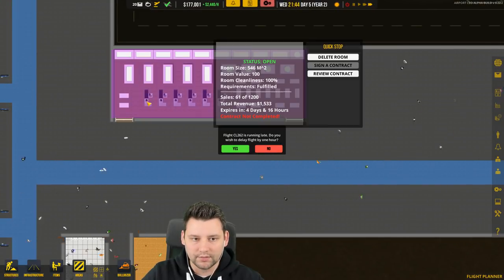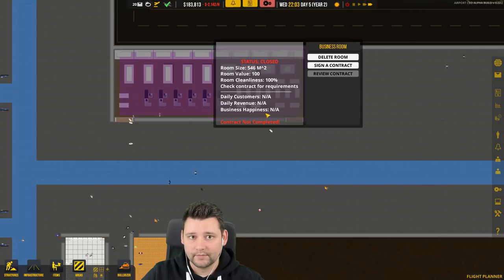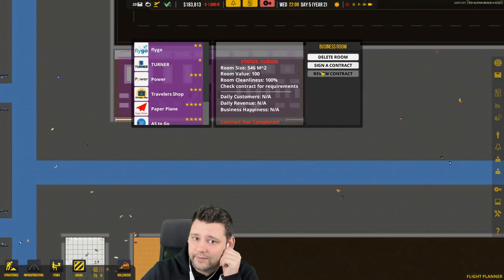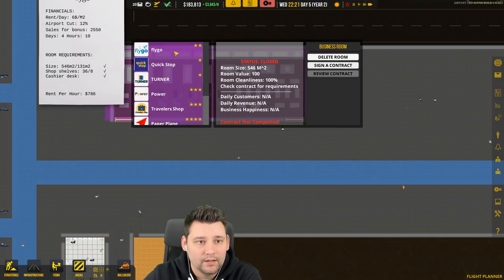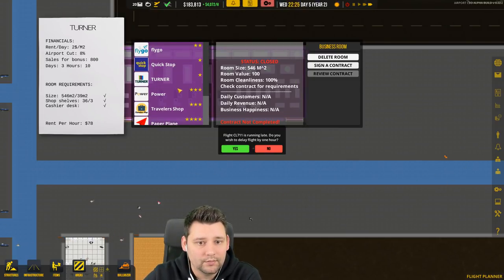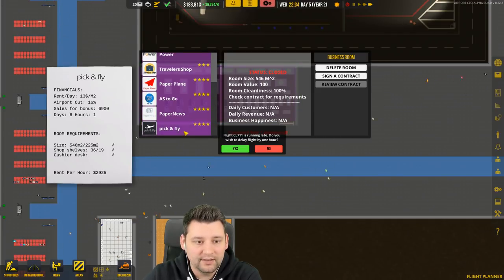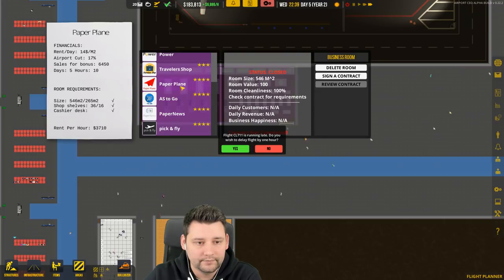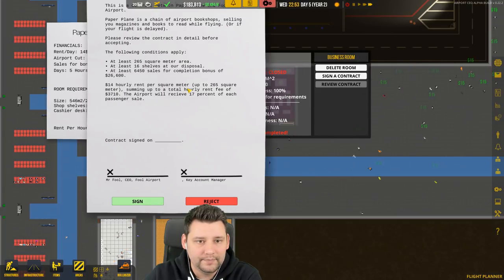It's closed — contract not complete. We'll cancel that contract. We didn't quite get what we needed — they wanted a lot of sales for the bonus. Should we just go for a big boy one? Pick and Fly — airport cut, 17%. Let's go for this one — boom.